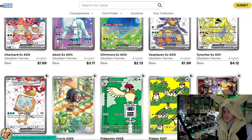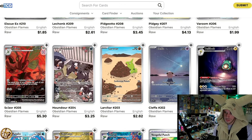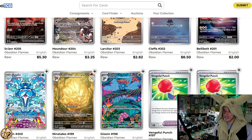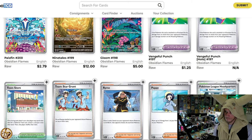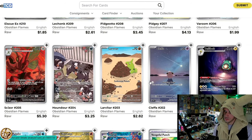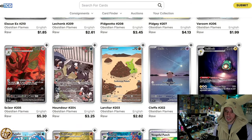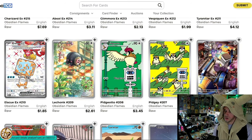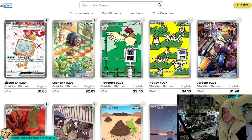Now let's go to Illustration Rares. Looking at Obsidian Flames: we got Lechonk, Pidgeotto, Pidgey, Vroom, Caesar, Handor, Larvitar, Cleffa, Belly Bolt, Palafin, Ninetales, and Gloom — twelve total. Gloom is one of my favorite IRs of all time. Everybody loves Ninetales. Those two are absolute bangers you could put up against any IR in any set. A lot of people love Cleffa and the Caesar — you could probably put those two cards up against any IR in any set alone. So there's four banger IRs and then a couple others. Palafin's okay. The Larvitar, the Handor, the Belly Bolt — meh. I'm not a fan of the Pidgey or Pidgeotto.